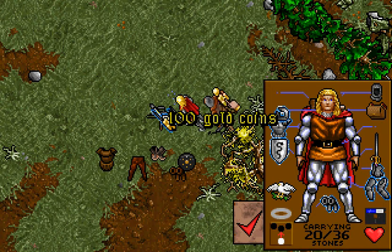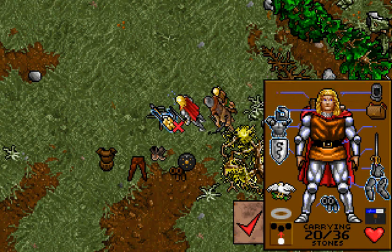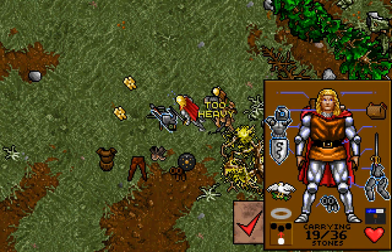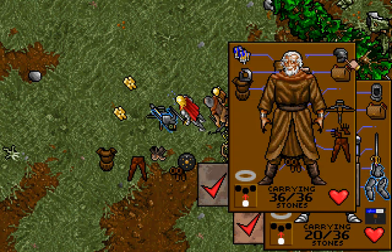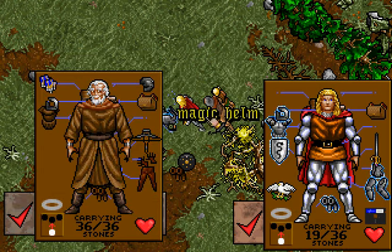There is another 100 gold. Another 100 gold. Another 100 gold. We'll move all the gold around for now. You can have that as well, YOLO. I said YOLO, you can have that as well. Spark will have this. Spark, you may have that. Also a magic helm.